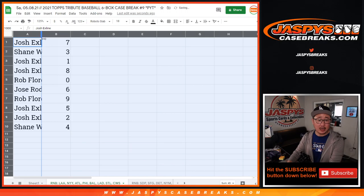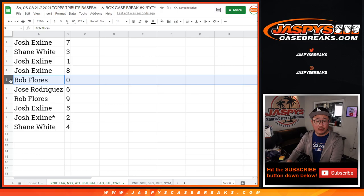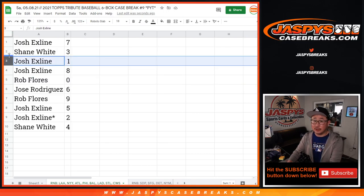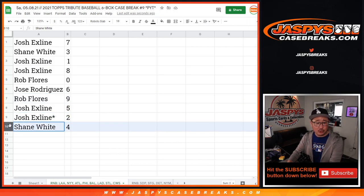All right, so Josh, you've got seven; Shane with three; Josh with one and eight; Rob with zero. So Rob, for that group of teams right there, if there's any redemptions you'll get them, including one-of-one redemptions, but live one-of-ones will still go to Josh. Jose with six, Rob with nine, the X-line with five and two, and Shane with four.